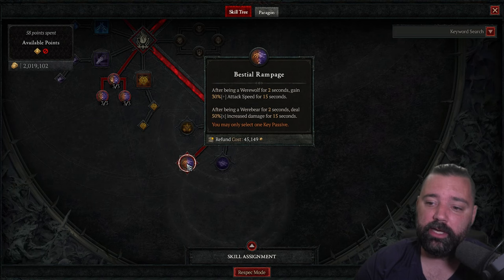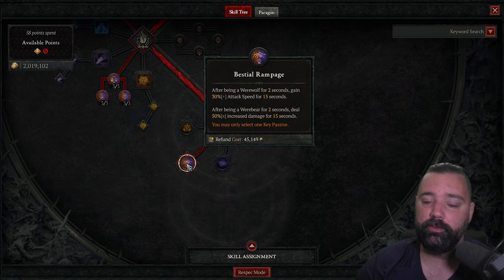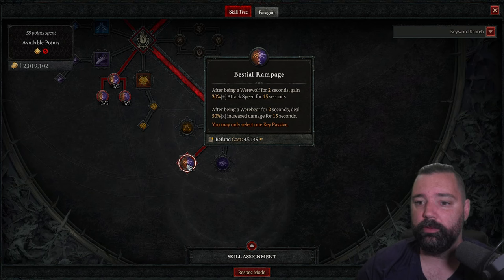Beastial Rampage gives you an attack speed buff for 15 seconds after being a Werewolf for 2 seconds. When you're spamming tornadoes on a stunned enemy, you're going to get that bonus. When you're a Werebear for 2 seconds, you'll get a large multiplicative damage increase. This is really useful because as you're running around avoiding damage, you can just hit Maul, stay active in Werebear form, and then go back onto the boss with a large damage buff.